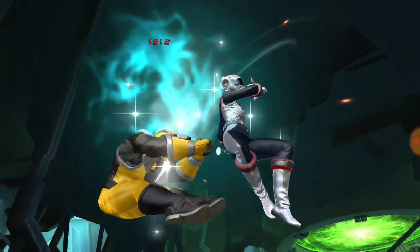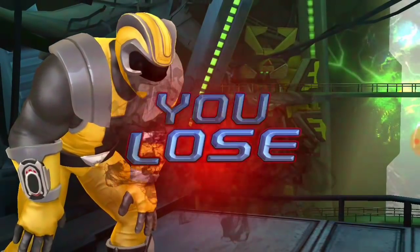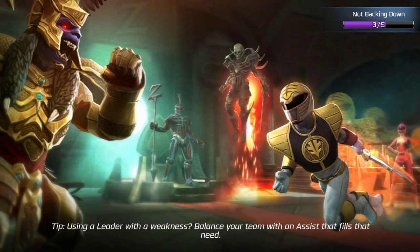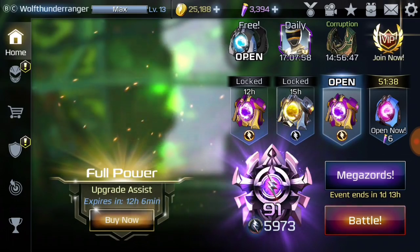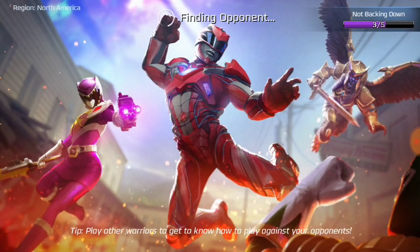You can do so much with this character, it's so stupid. Gemma is just too OP. The only thing that Gemma really has to her kit is Direct Aim — if she doesn't have Direct Aim, this character will slowly die.